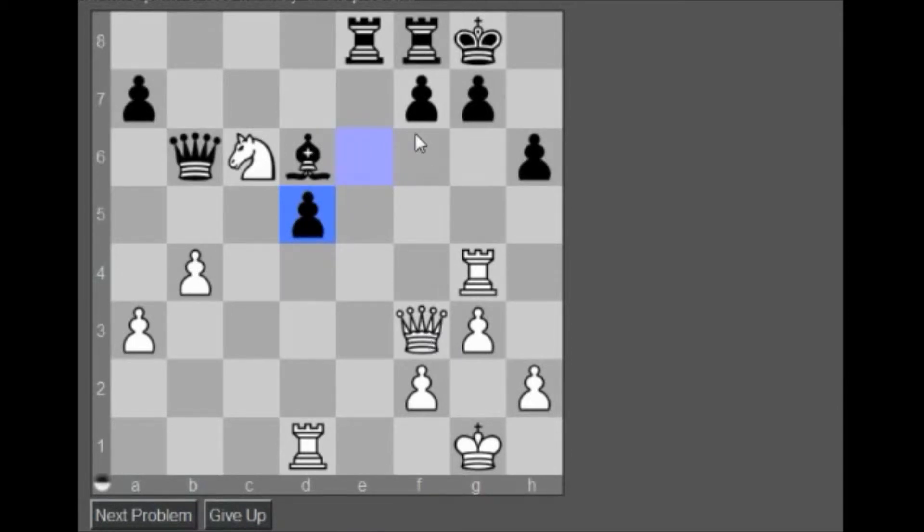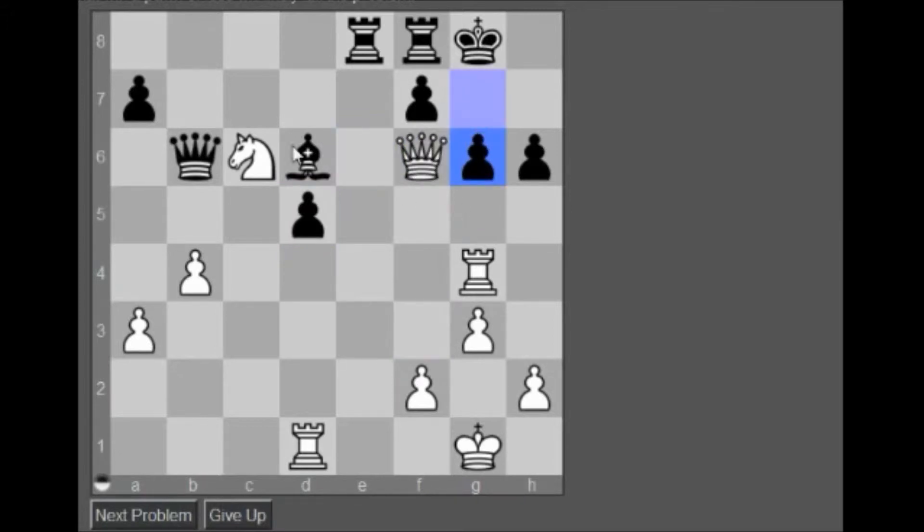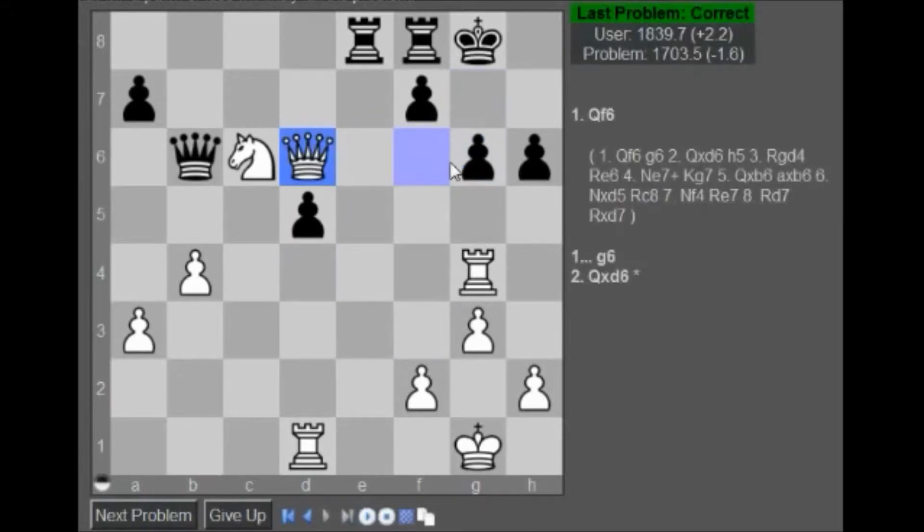Okay, so here — bishop here, but then I have queen texture, so queen f6, block, and then we just take this bishop. Alright, next problem.